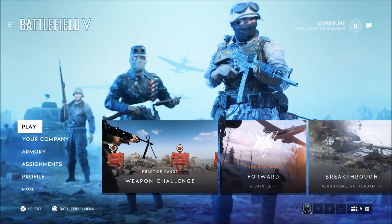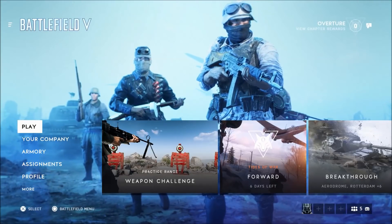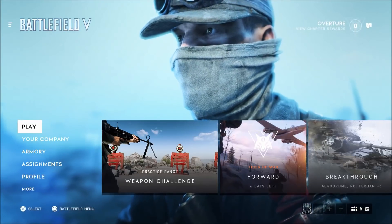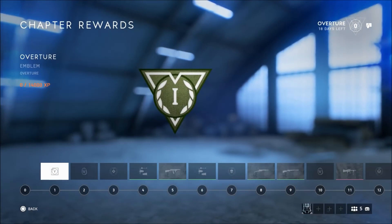So if you're on console — PlayStation 4 and Xbox — for Xbox One I think it's the options button or the select button, but on PlayStation you just press the touchpad and this menu comes up. It says Chapter Rewards.